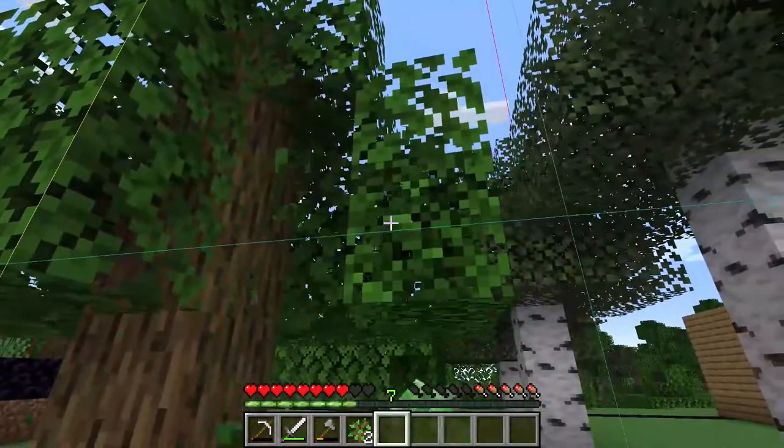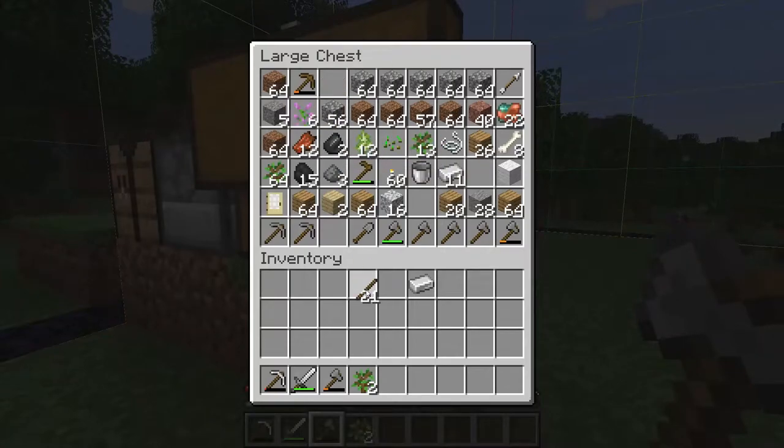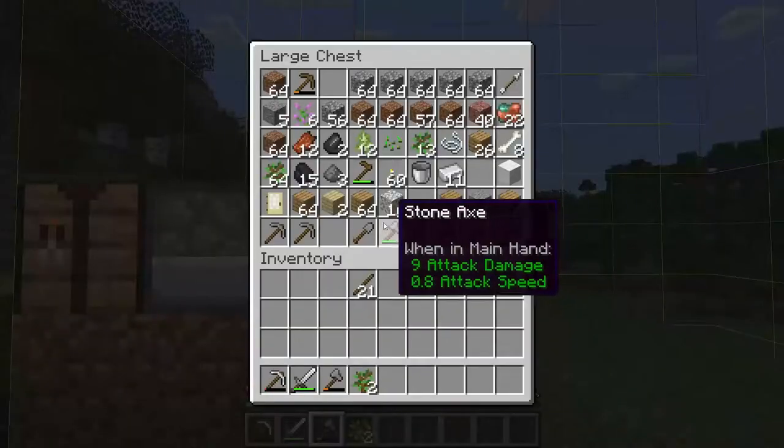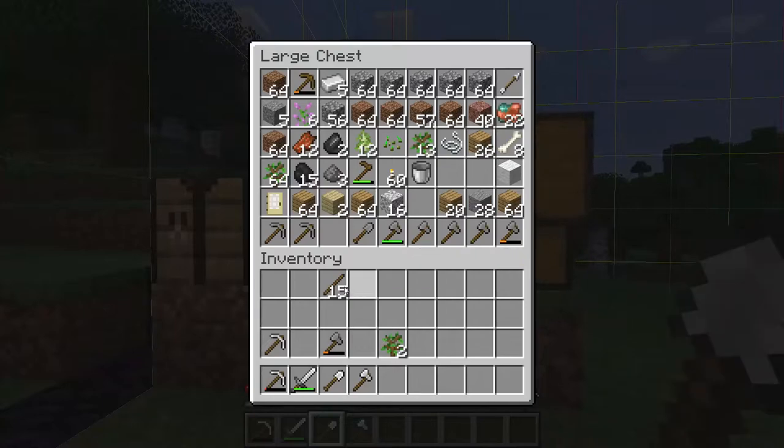I guess I'll just chop down all the leaves. Actually it'll be better if I just make an iron shovel and a new pickaxe — why not? I'm not sure how much iron is in these four chunks, but let's treat ourselves to some iron tools, because that's all we're going to honestly need anyway.